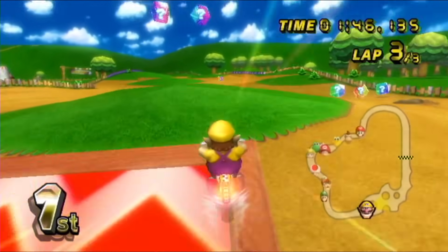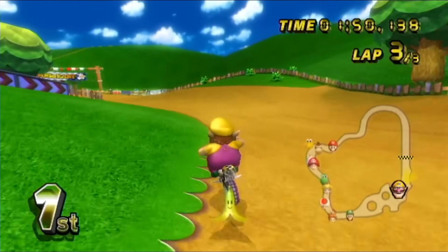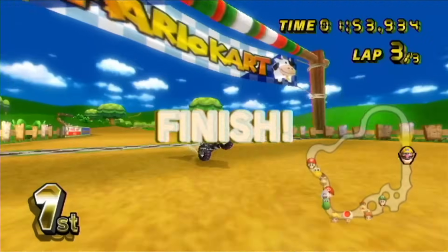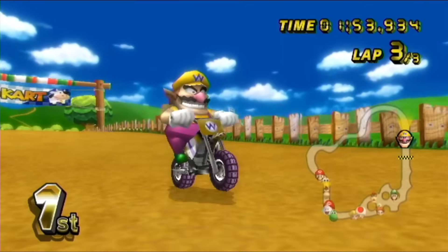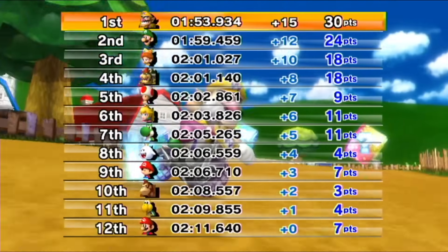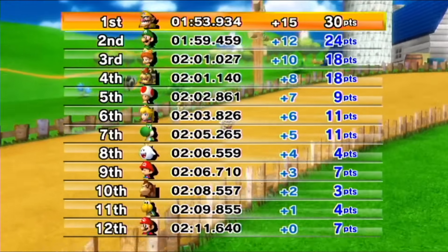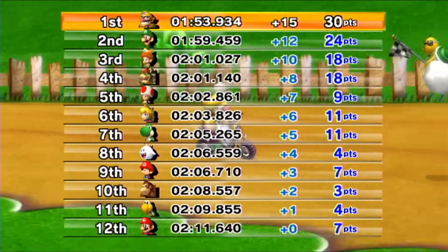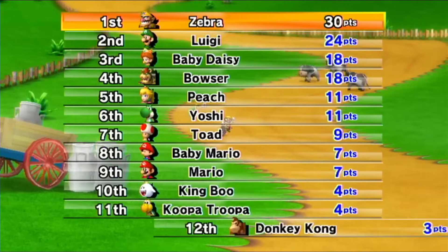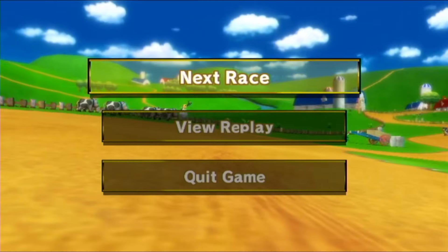Wheelie all the way to the boost pad — got it! And we're almost there. Boom! Another track completed. Wario might be the world's first sore winner. Even when he wins, he's still mean — telling people that they're losers. That's not very nice. Let's go to the next race. We got 30 points in total. Let's see what we can do in the next one.